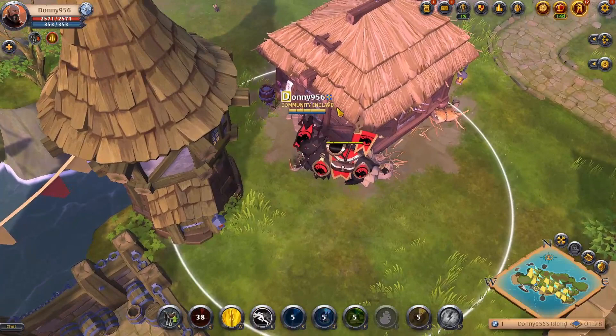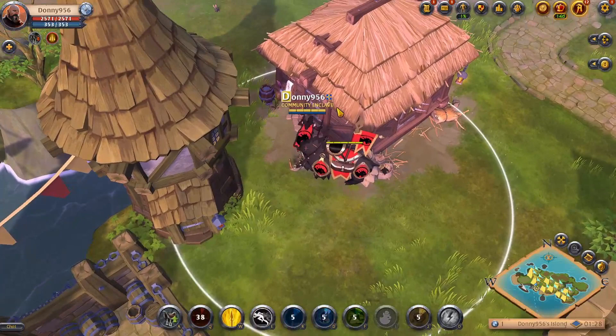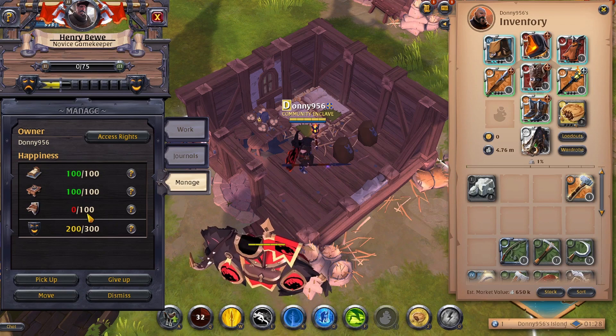Islands can be created in any major royal city and there really isn't a best city to make yours in. You might want to sync up with your guild island or simply make it in your favorite city. Personally, I think Bridgewatch is the overall city I would recommend.